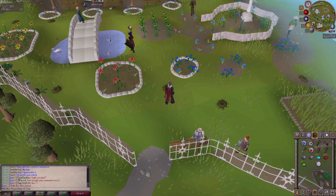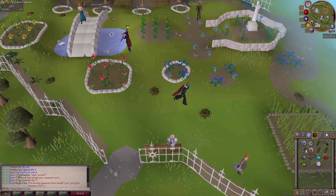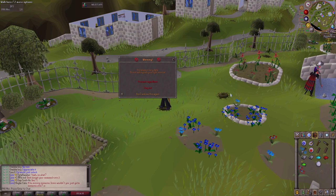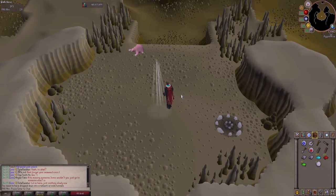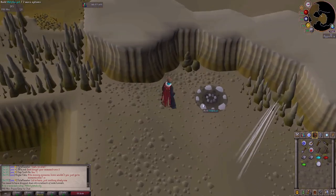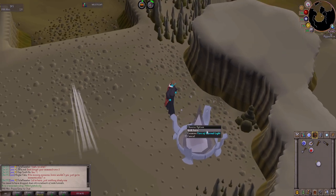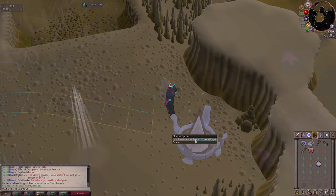Before we start killing moles, we need to make the fire of eternal light down here. This is an inextinguishable light source so I don't have to bring a firemaking cape or a bullseye lantern. It's one of the rewards from completing 'Making Friends with My Arm.' We use mahogany planks, steel bars, f-salts, t-salts and earth salts to make the fire of eternal light. Whenever I'm down here it'll be fully lit and I'm good to go.